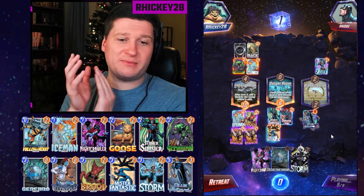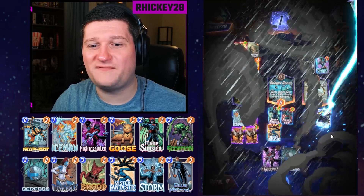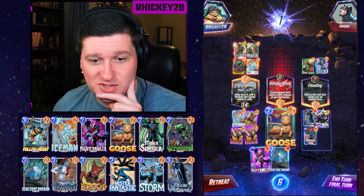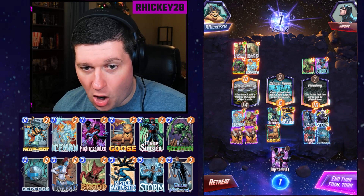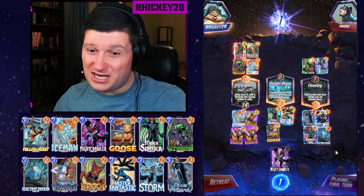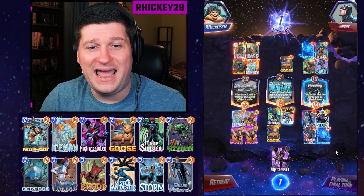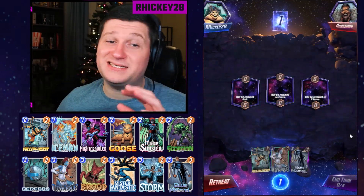We believe in the Cerebro deck. Blue Marvel does his thing. Vision at 14 power is a tough one. Storm gets set off and we need Mystique — but Polaris hurts us and we don't get Mystique, which is unfortunate. We take the risk, play Goose into Danger Room hoping he survives, and drop Cerebro. Goose survives, Cerebro pulls off the win, and not even Leader is enough to defeat Cerebro.